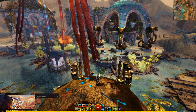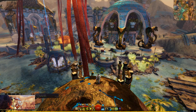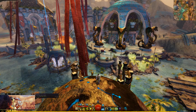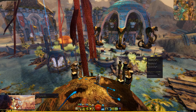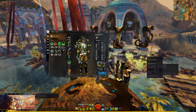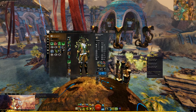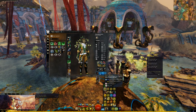In my previous video on build templates, I didn't really cover how to create one, so I'm going to do that quickly here. I'll bring up the character menu — I already have a couple of templates, but I'm going to create one for Deimos again.